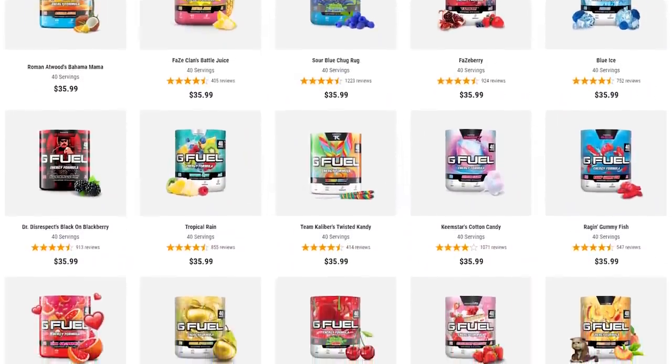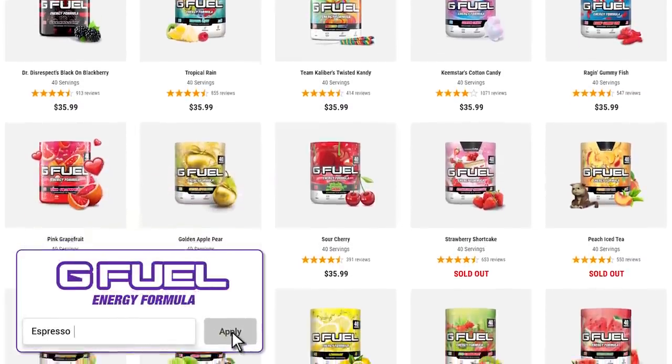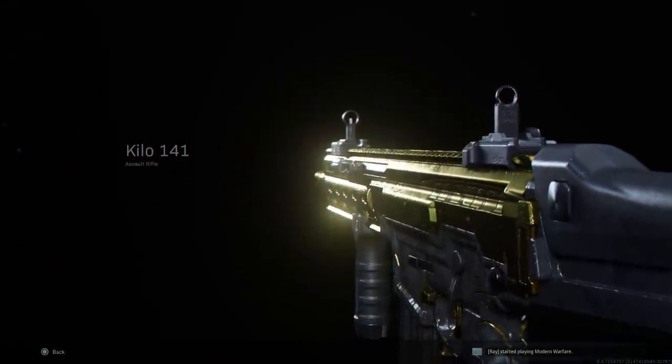Final chance to get 30% off your entire order over at gfuel.com in the Modern Warfare launch weekend special using code espresso. If you're interested, check it out — link in the description below.